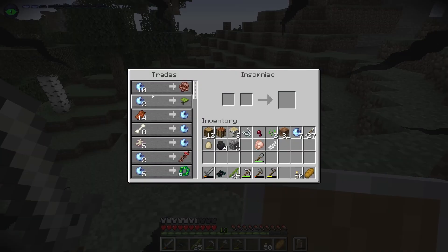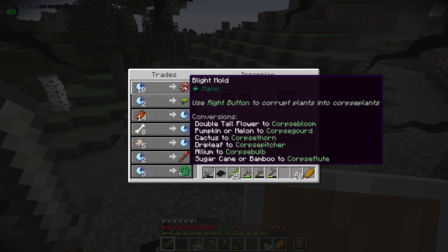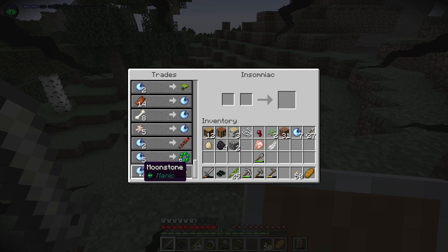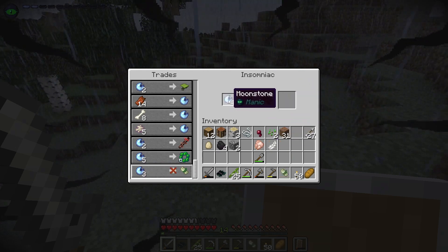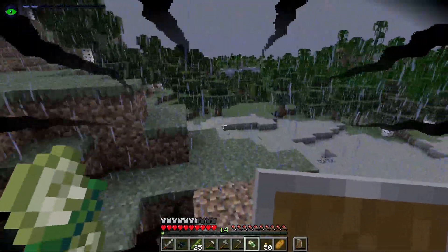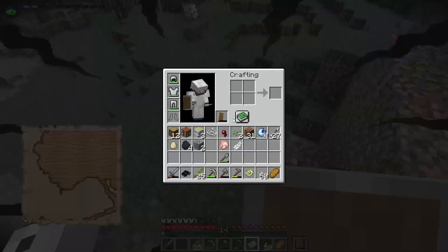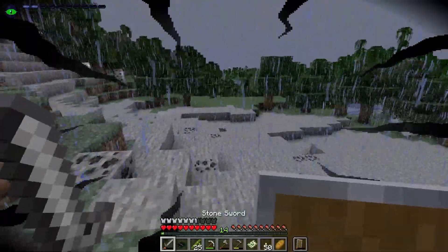I guess we don't have enough moonstone to get the blight mold, which I think is our next step. So I could get the explorer map. There we go - we've got the explorer map, which if we right-click we can write a map and it'll show us a place to go explore. That's really cool.